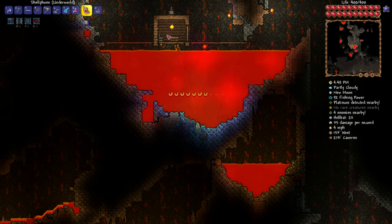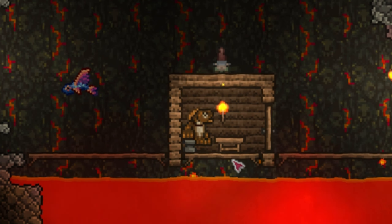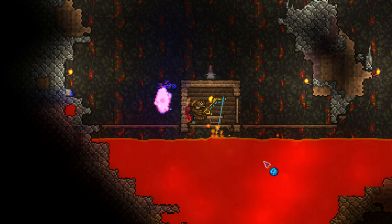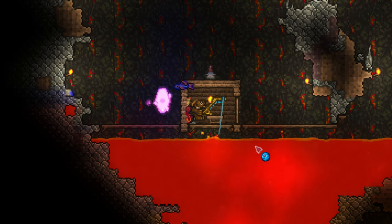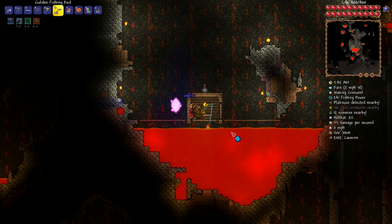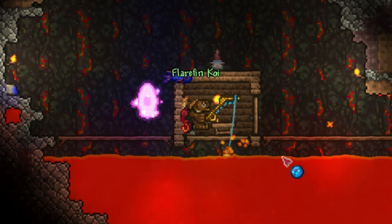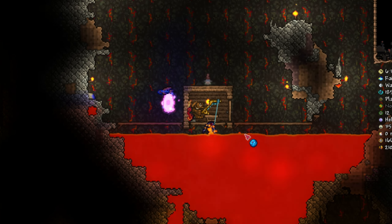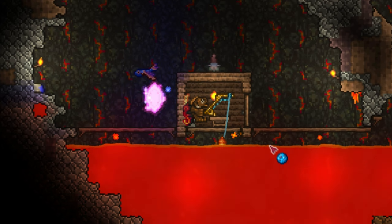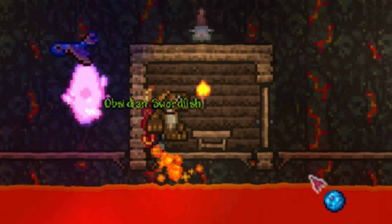Our ultimate main hand weapon for the rest of the playthrough will be the Obsidian Swordfish. It has quite a lot going for it — it's the second highest damage spear in the game, it has a crazy high crit chance, and of course it's fished from lava, which means it's fishing montage time. It takes me around 20 minutes, but we finally get it.